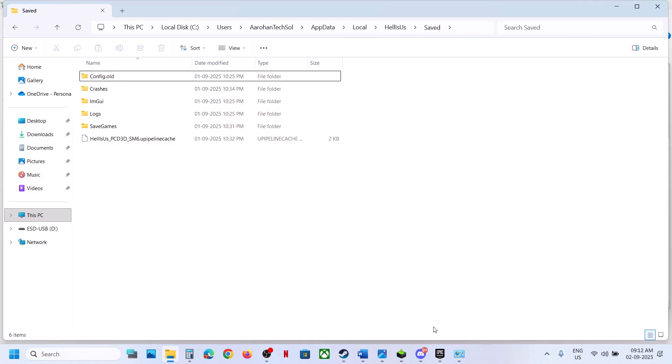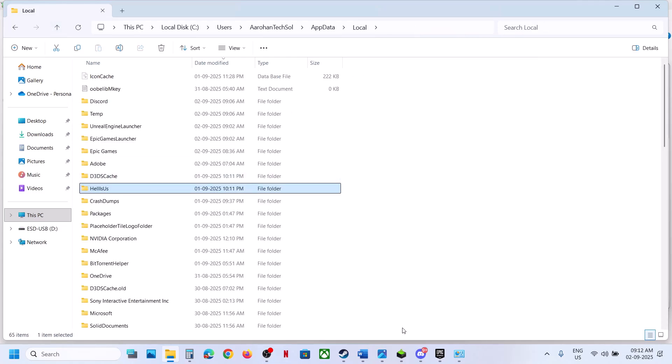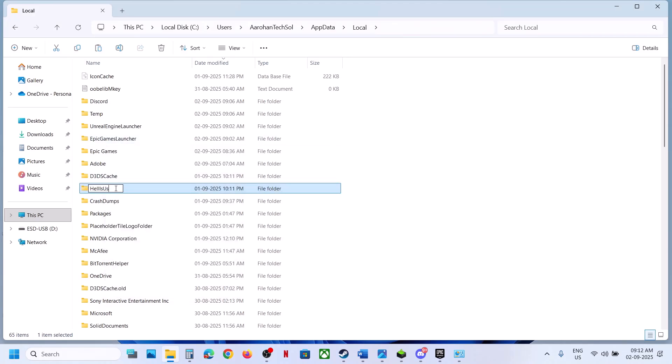Rename the config folder and relaunch the game to check. If that does not work, you can also rename the saved game files, but you will lose all saved game progress and have to start everything from scratch — so create a backup first by copying and pasting to the desktop. Once you have a backup, right-click and rename. Once you can launch the game, you can put the saved folder back if you want.